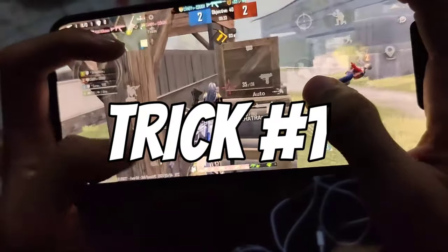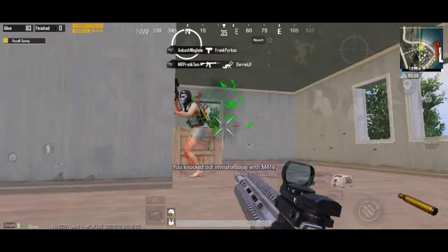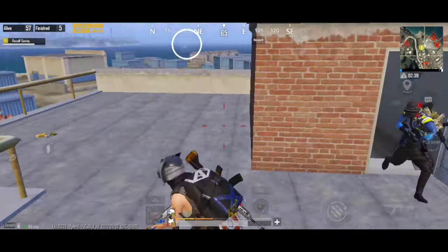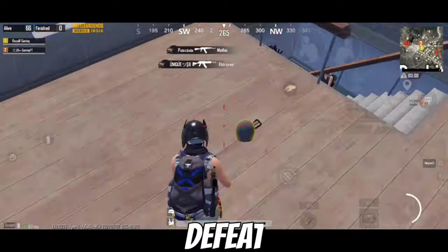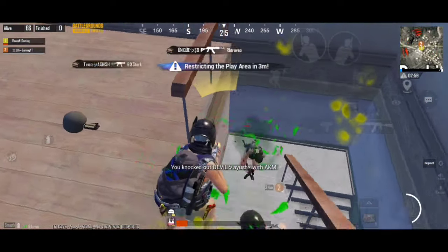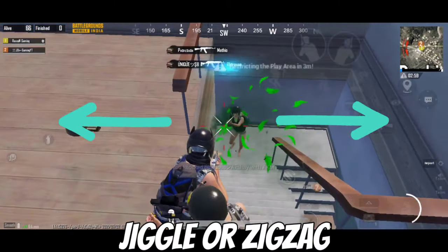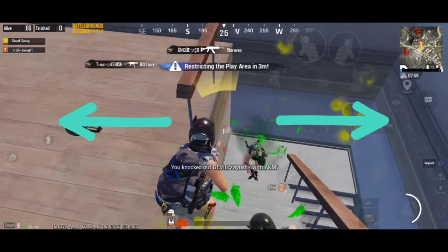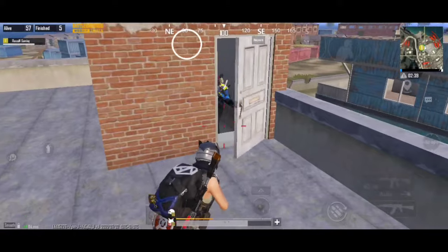Starting with trick number one: line of fire. It is a mistake that most players make while rushing. In order to kill the enemy, they all together rush on the enemy. It is a good strategy, but sometimes it might result in defeat, because when the whole squad rushes together, you don't have enough space to do fast movement like jiggle movement and zigzag movement to dodge enemy bullets, or you might get stuck into each other and the enemy will easily kill you all.